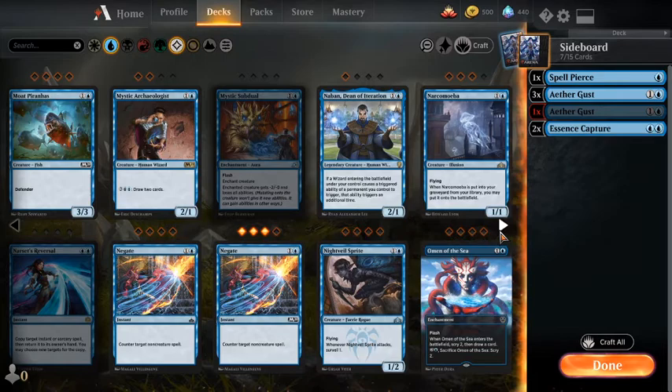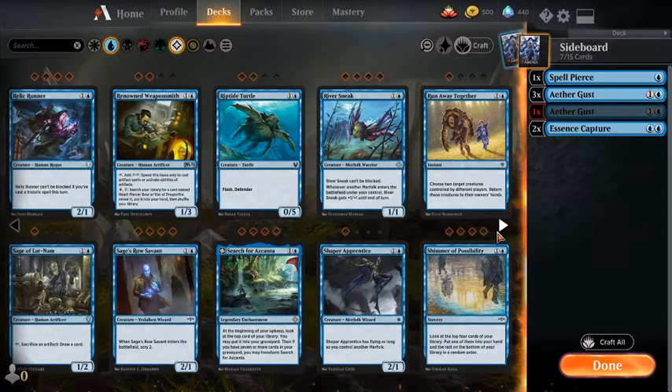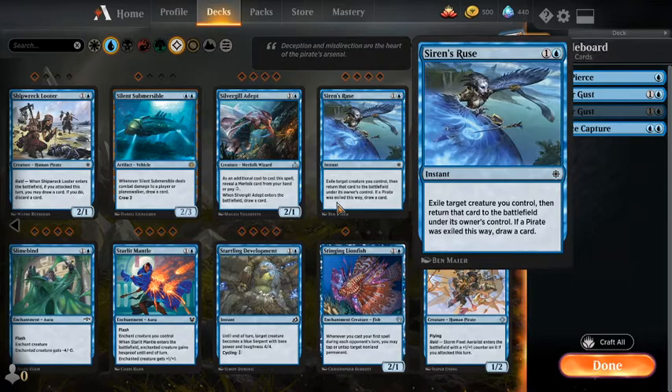If we lose one or two creatures, it's fine. Whereas in the Blue-Black deck, defending one threat is kind of key because we have some threats that are so much better than others. I was looking for Mystical Dispute — watch, I've already passed it and you're all yelling at me in the comments. I'll just be happy that I have comments.